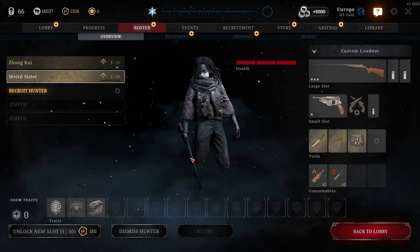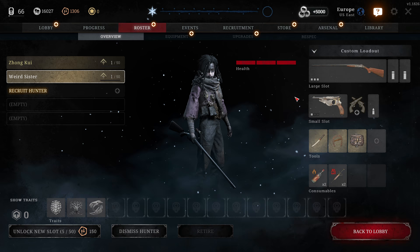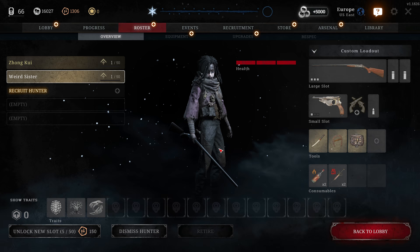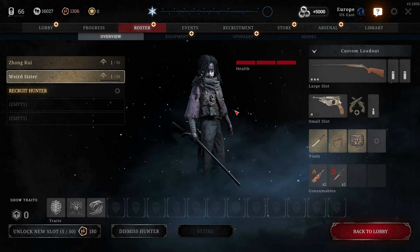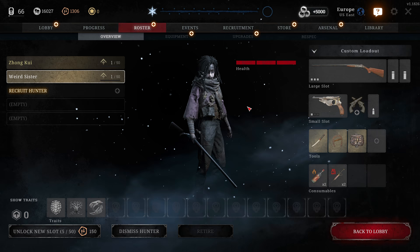This is the current character I have - a new character. I've got some perks down here; the more you level up you can add perks. You can also change your equipment: your primary, your secondary, tools and consumables. If I go into a match and this character dies, that's it - they're gone for good. That's the risk-reward for this game. You go in, collect bounties, extract, collect money, and spend on upgrades. Without further ado, we're going to queue into a match.